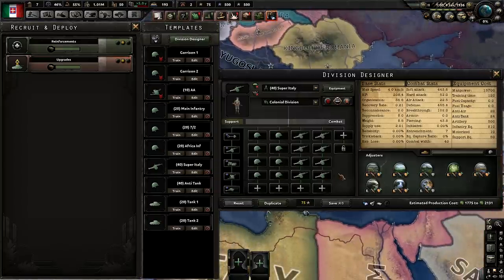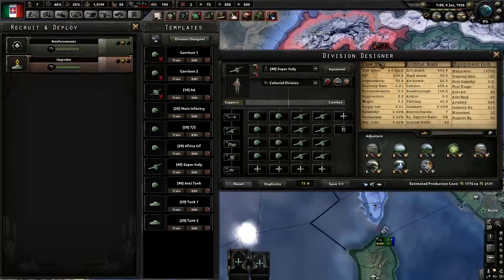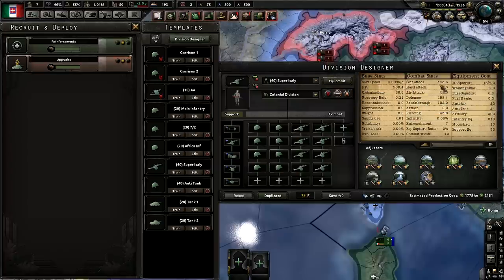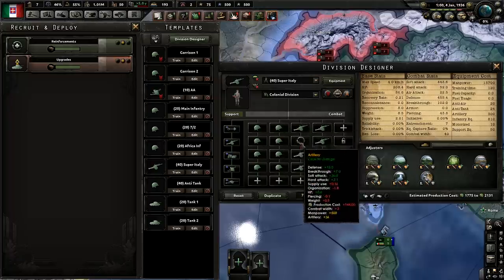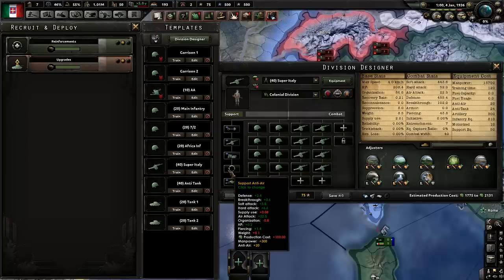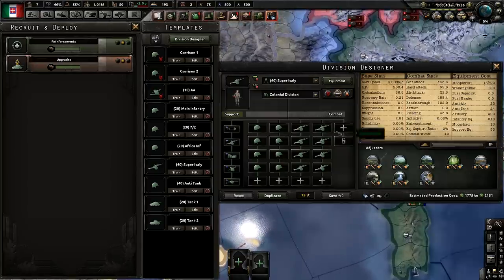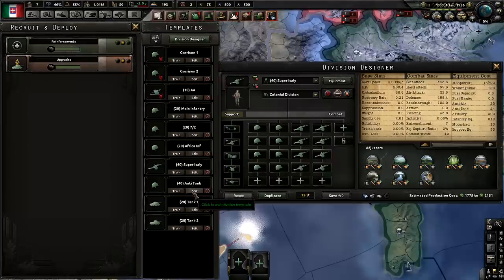Next up, let's cover my favorite: Super Italy. This might seem absolutely ridiculous, but you could easily use this in the Alpine region to attack into France and maybe even push through before Germany does over in Belgium. The reason is because you have a ridiculous 443 soft attack. This is 8 infantry mixed with 8 artillery. You have decent piercing from your anti-tank gun, AA to remove air superiority penalties and damage enemy CAS, and logistics so supply isn't a big issue. It also gives a plus 5% bonus for amphibious landings. Maybe even swap your infantry for Mountaineers and you'll pretty much be able to go right into France through the Alpine region. In multiplayer your org will be a bit low, but these work pretty well.